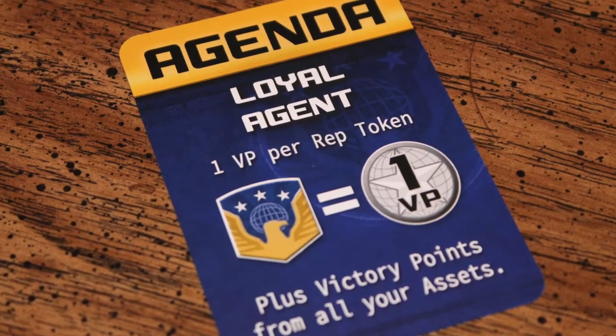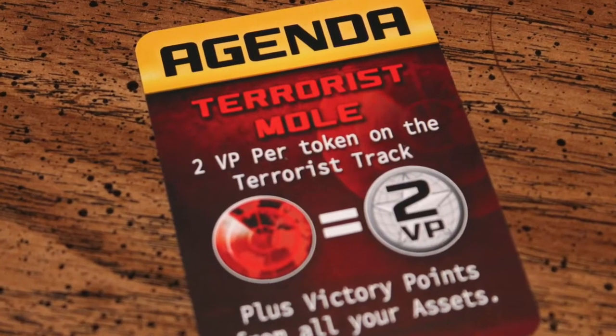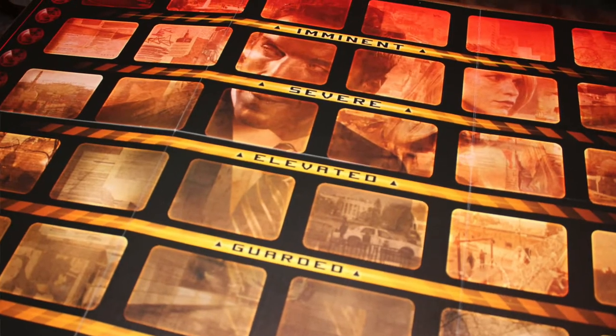Here's the thing though — they each have a hidden agenda. There are three different kinds. The first are loyal agents of the CIA, whose job and how they win is to thwart as many terrorist plots as possible. Then you have political opportunists, who gain credibility tokens that enhance their stature and can be used for victory points at the end of the game if terrorist plots go off — but they can't let the terrorists win the game. Finally there's a terrorist mole who absolutely wants the terrorists to win and wants as many plots to succeed as possible.